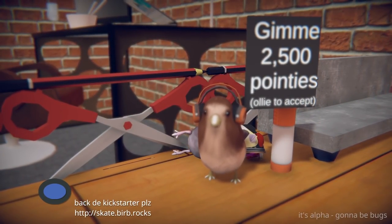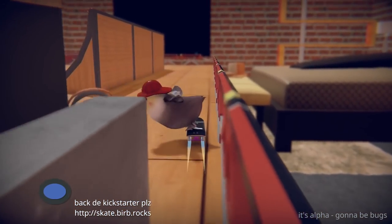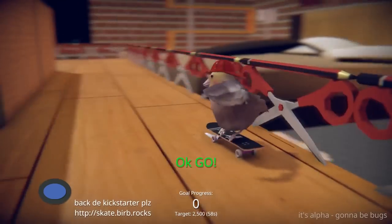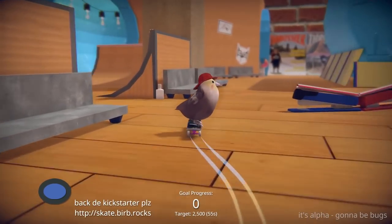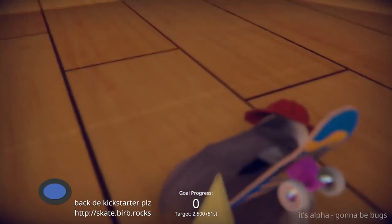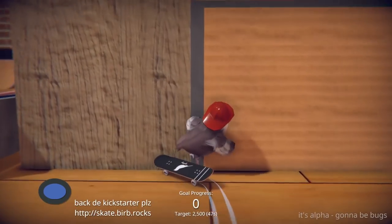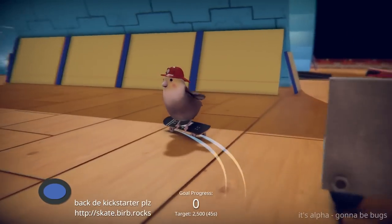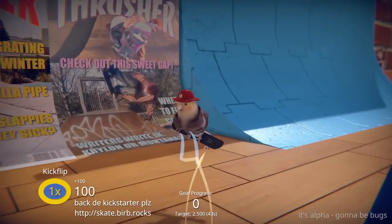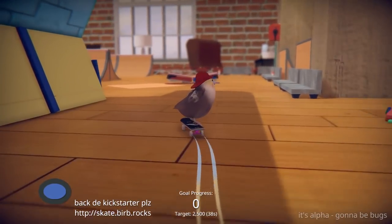Give me 2,500 pointies. Ollie to accept. Let's just actually get out — there we go. Ollie! Okay, go! So we've got to get 2,500 points in a minute. That's some points. That's a notepad. I've got zero points. Unfortunately I don't think everything counts towards the score. Yes, that slightly makes it a bit more difficult.